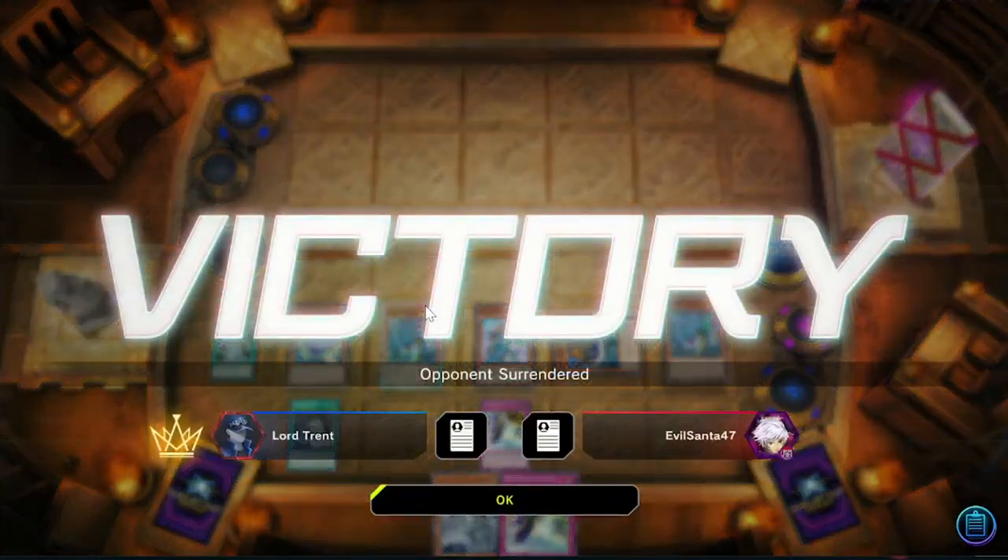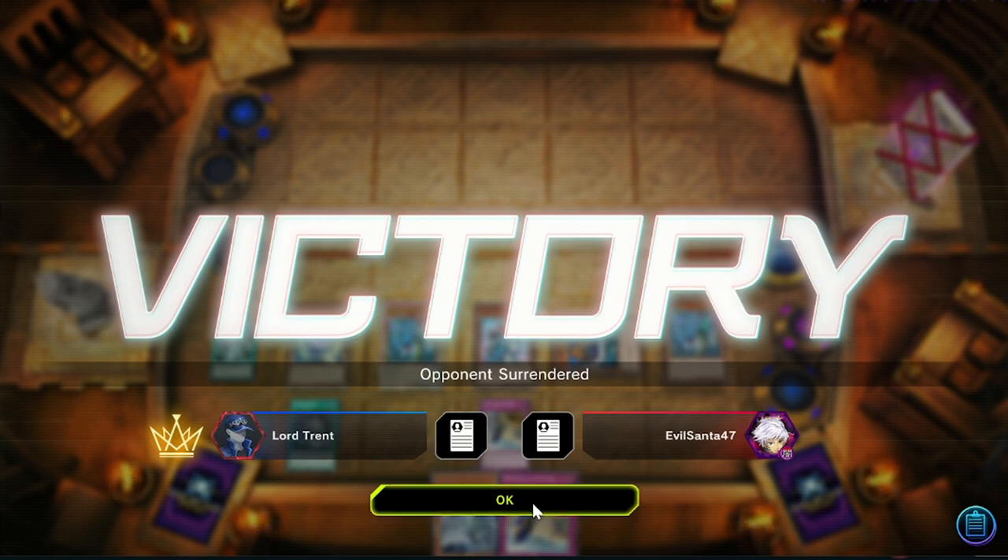He scoops it up - nice. There's nothing he could really do and we had the follow-up Kaiju anytime we wanted. Even if they went first and made a Riseheart, that was actually a very going-second hand and we squeezed a win out. Another win - let's see if we can get a couple more games going.